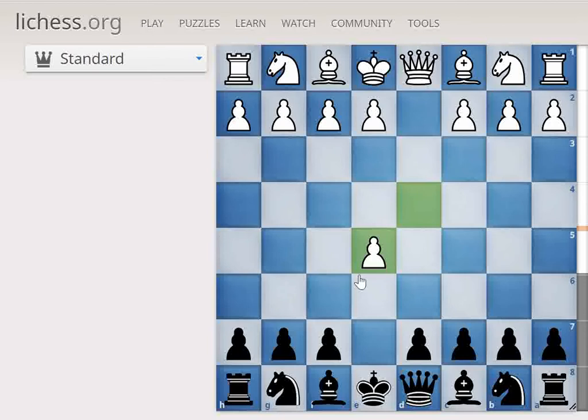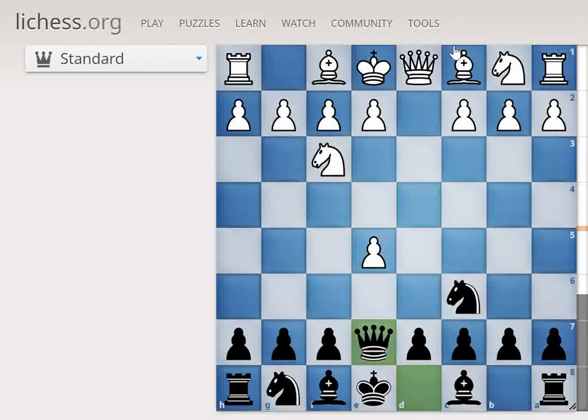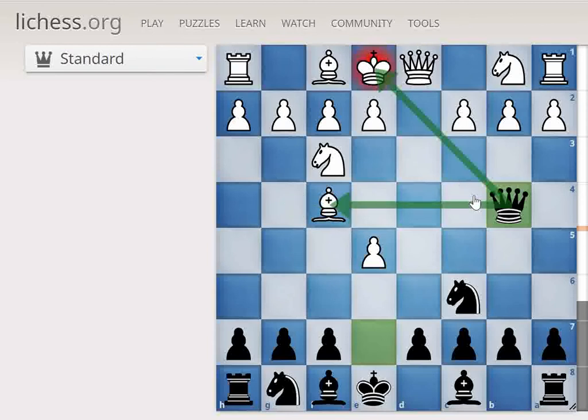Now after white takes on E5, we are going to move to C6. White defends, then Be7, and now white defends again. Now we have a good move: Queen to B4. It forks the King and the Bishop. So the two logical replies here are Queen to D2 and Bishop to D2. We are going to see Queen D2 first, and then Bishop D2.